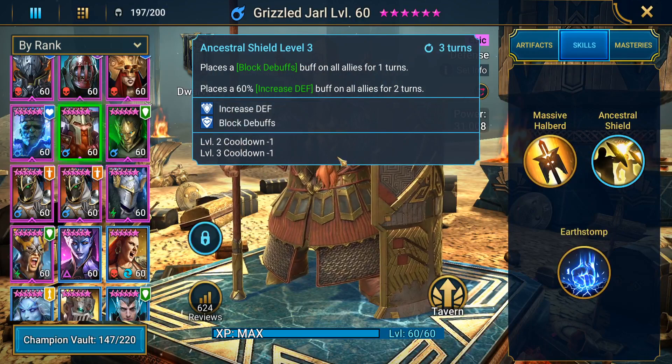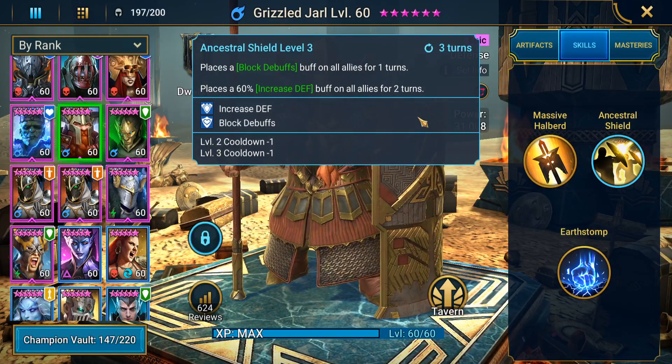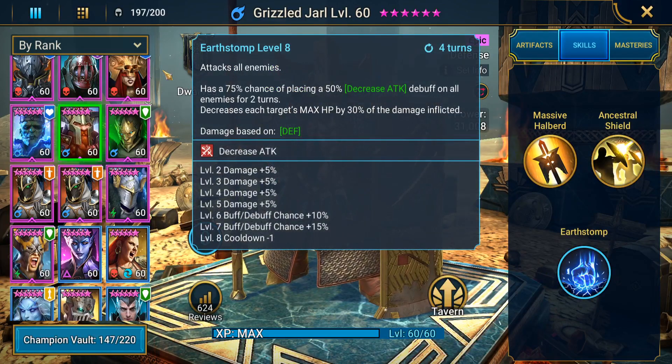His Ancestral Shield places a block debuffs for one turn, and an increased defense on allies for two turns. Super good for Clan Boss. You have to make sure he goes last, though, before the stun. That's basically what he's there for. And then his A3 is an Earth Stomp — he attacks all enemies, decreases attack on all of them, booked up to 100%, and also decreases each target's max HP by the damage inflicted.